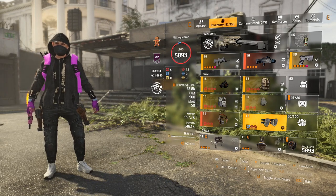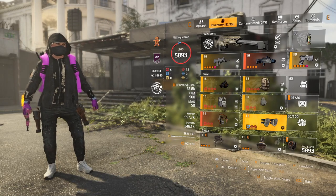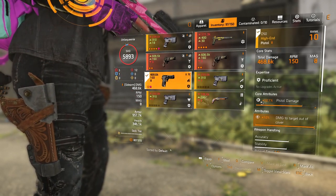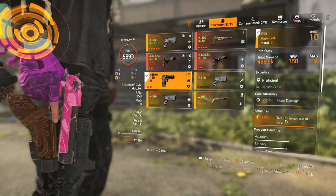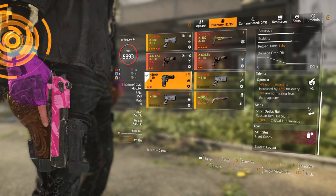I use the turret for distraction and I use the stinger hive. I'll swap the TDI Custom to a D50 — I've got 12.1% pistol damage and 10% damage to target out of cover. The talent doesn't really matter but I've got Optimist on there.